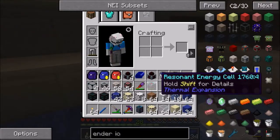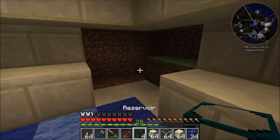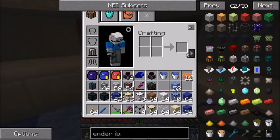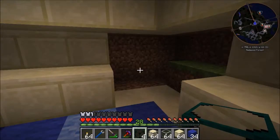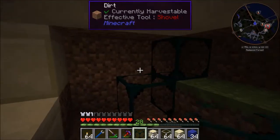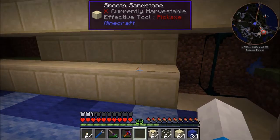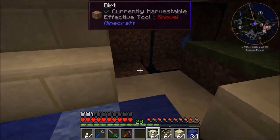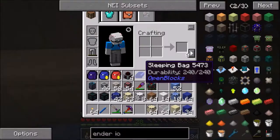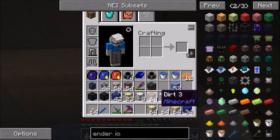First thing we're going to want to do is put in our reservoir, because we're going to be using entirely compression dynamos for this. Normally I do like having a modular power supply, but with running a quarry you need so much power that charcoal is just not going to cut it, and neither is sugar - those are your main renewables for the other dynamos. So yeah, compression dynamos it is.